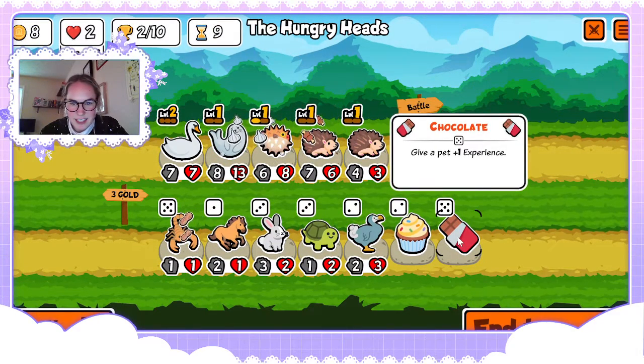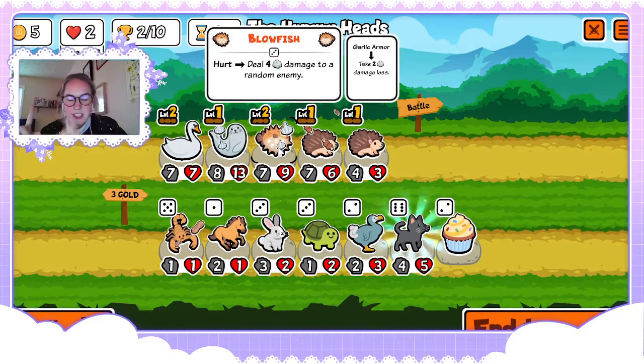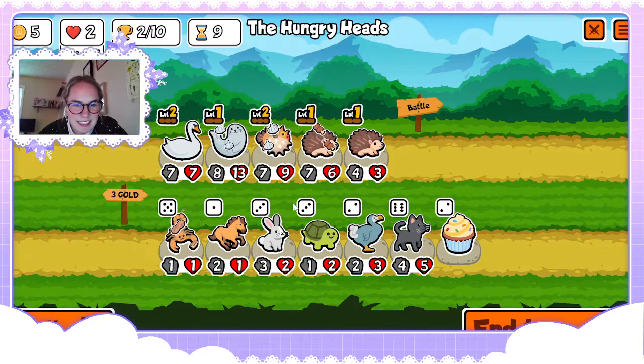Definitely want to get that level two puffer fish. Earlier I tried a thing where I had a puffer fish, then a level two parrot behind it, and then a tiger behind that — but I don't think it was working. If anyone has ever tried something like that and knows if the tiger works behind the parrot, that would be great.